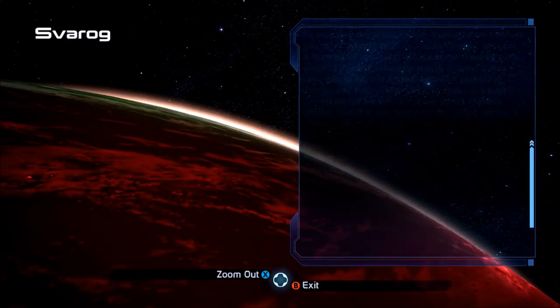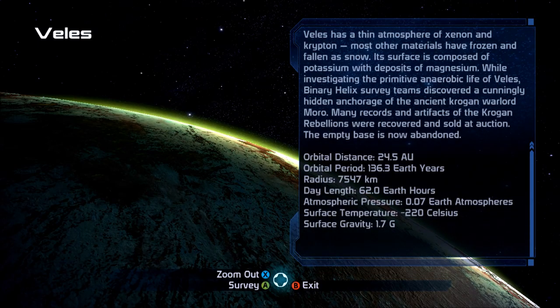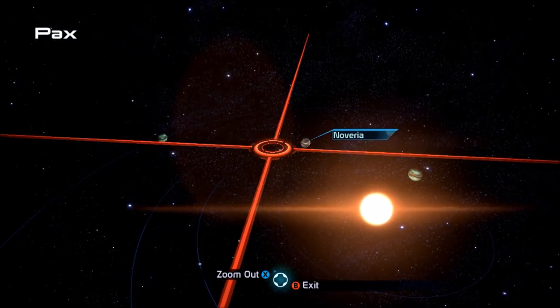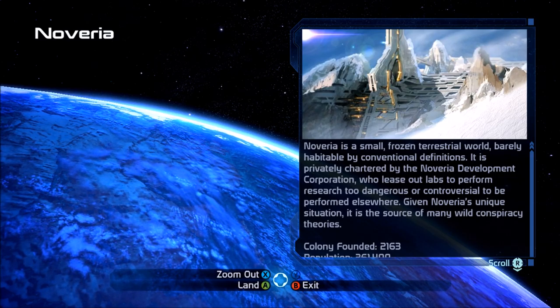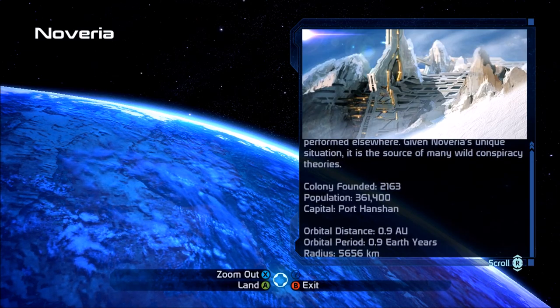No message this time. I'm actually somewhat relieved that we're doing the most effective one. I'm a little relieved that we're doing Mass Effect 1, because there are no moral quick-time actions — I don't have to press like left trigger to get Paragon or Renegade. Noveria is a small frozen terrestrial world, barely habitable by conventional definitions. It is privately chartered by the Noveria Development Corporation, which leases out labs to perform research too dangerous or controversial to be performed elsewhere. Given this unique situation, it is the source of many wild conspiracy theories.